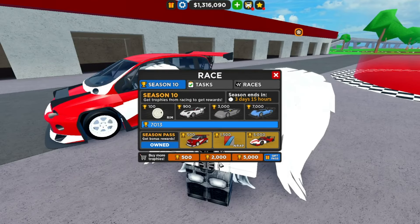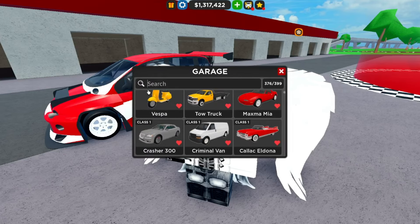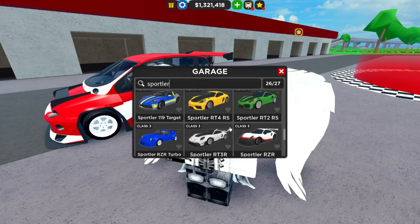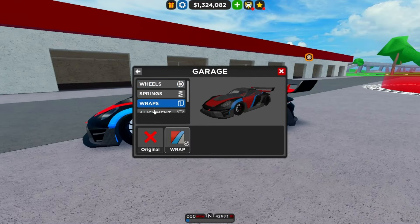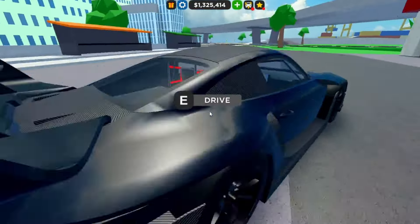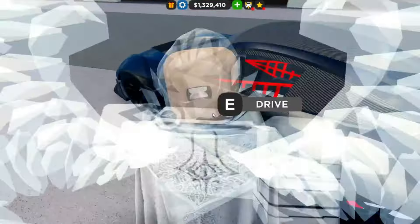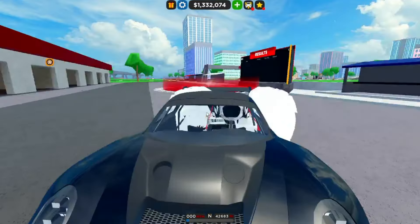At 900 trophies we get a Porsche 911 GT3R. Let me take off the wrap real quick. It's an honestly super nice car — it's the 911 GT3 in fully race form, even more race focused than the GT3 RS, which is pretty crazy. The interior is very nice and obviously very race focused.